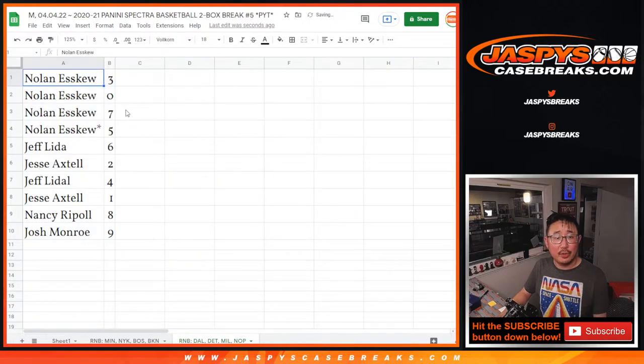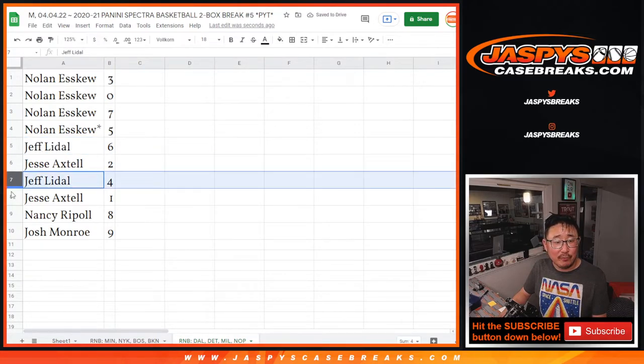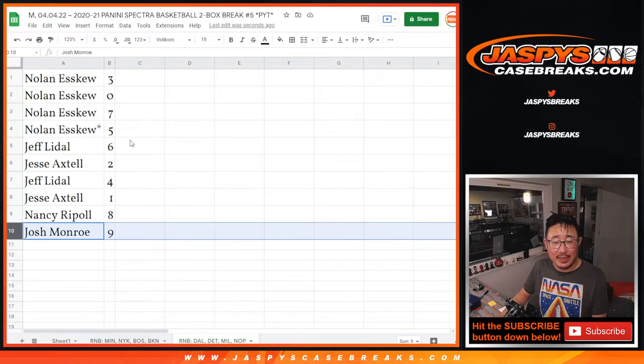Nolan with three, zero, seven, and five. Jeff — I think I missed an L on your name, Jeff. Jeff with six, Jesse with two, Jeff with four, Jesse with one, Nancy with eight, and Josh with nine.